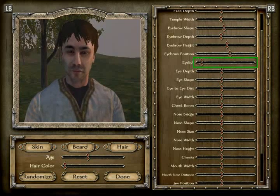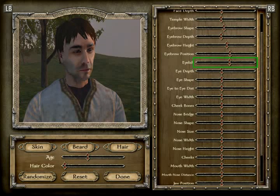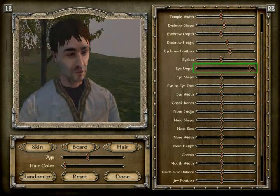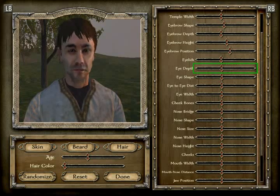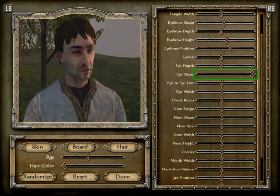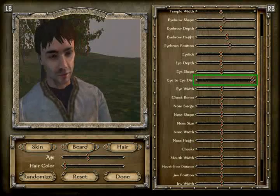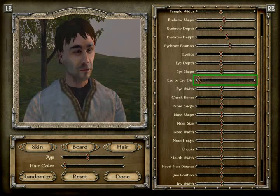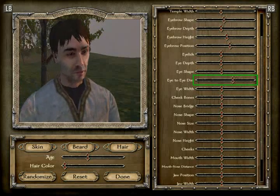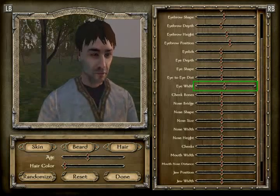Eyelids — I don't even see the eyelids. I'm just gonna set this to normal. Eye depth — this is eyes way out. Are they really in? This is gonna have to be normal. The eye shape? I don't know. Eye-to-eye disproportion? Those people with the disease... I'm gonna get myself in trouble. Eye width — again, something I don't see. Cheek bones. Is that changing anything? It has to be — I don't know which way we should go.